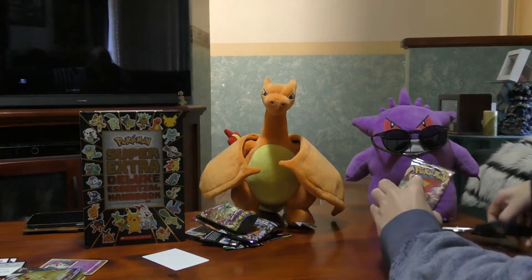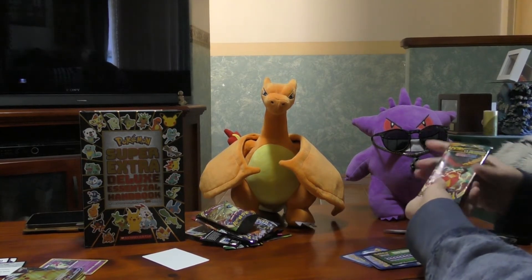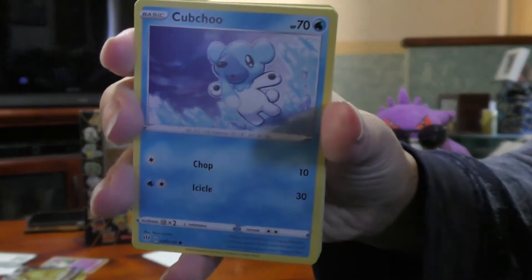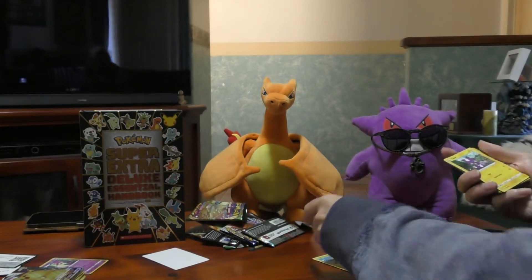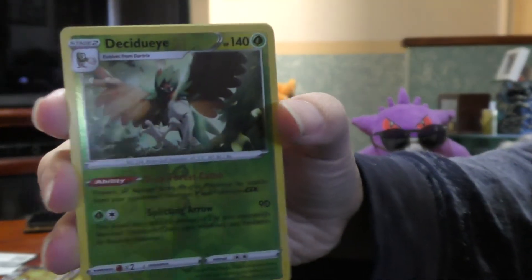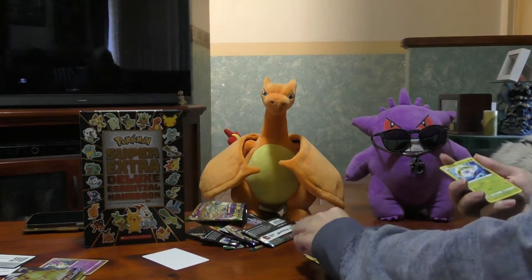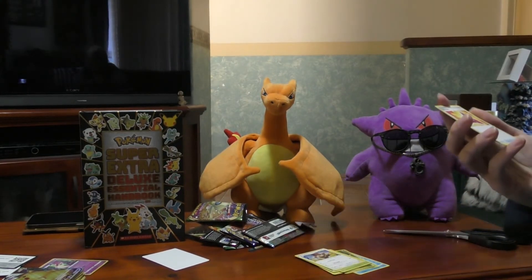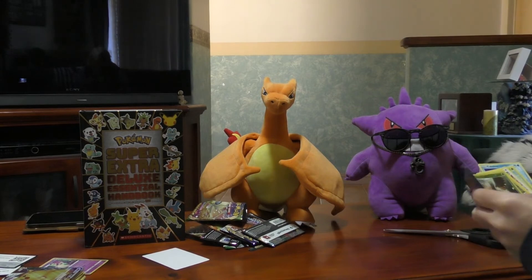And the last one is Darkness Ablaze. To start with, we've got Cubchoo, Wimpod, there's Bunnelby, there's a Toxel, there's a Shiny Dracovish — it's pretty cool. There's a Talonflame, Water Energy, there's a Steenee, Ferroseed, Trainer Card is a Yell Horn. And the last one is Skarmory. New cards again as well.